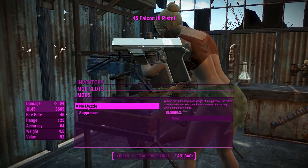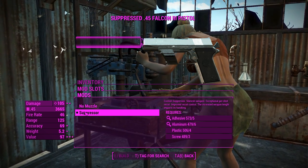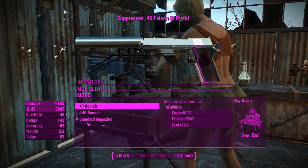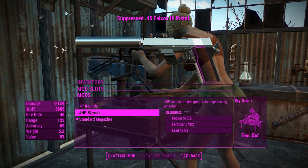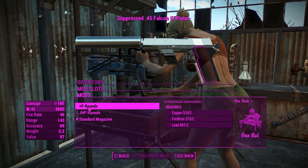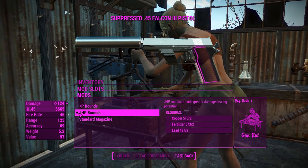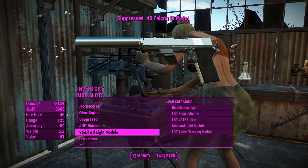For the muzzle there's only a suppressor - like we're going to choose anything else. That'll give us a little bit more damage thanks to the Ace Operator perk and improve our stealth capabilities. Now we can actually choose the rounds this thing fires. Standard ammunition does nothing, plus P gives you over-pressure ammunition with better range, or jacketed hollow point rounds give you a bit more damage taking us from 105 to 124. We're getting into power territory here.